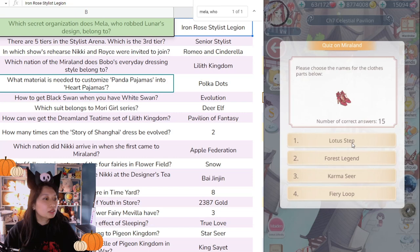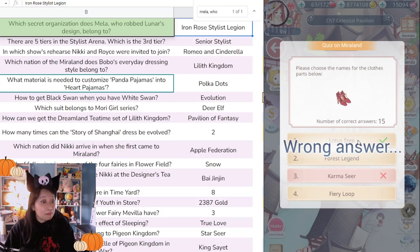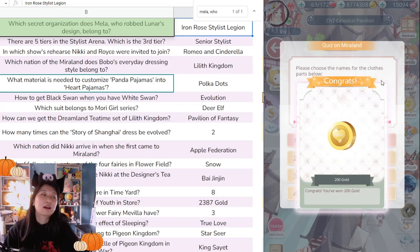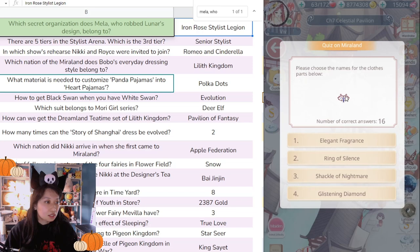'Please choose the name for the clothing part below — Forest Legend, Karma Seer, Fairy Loop.' What is it — Karma Seer? The answer is Lotus Step. Wait, I thought I already did Lotus Step earlier! Next: 'What's this one — Wishful Shoes?' I think it's Wishful Shoes. Yeah, good.